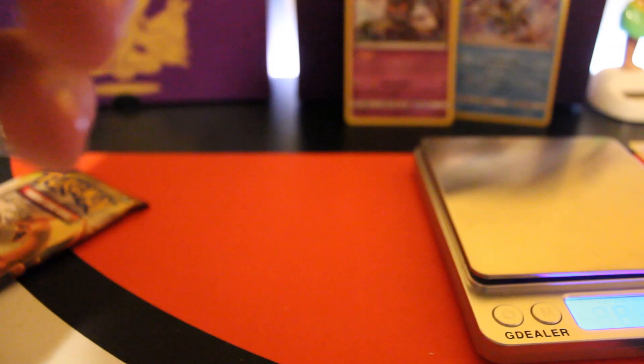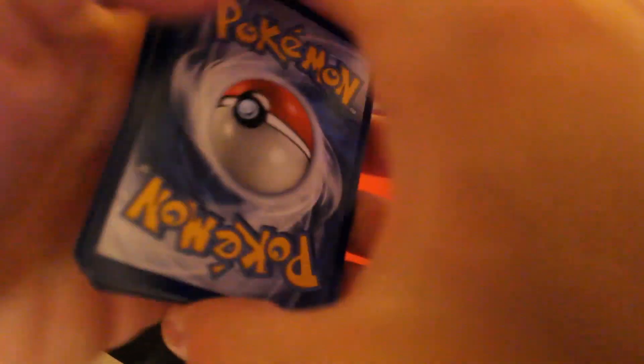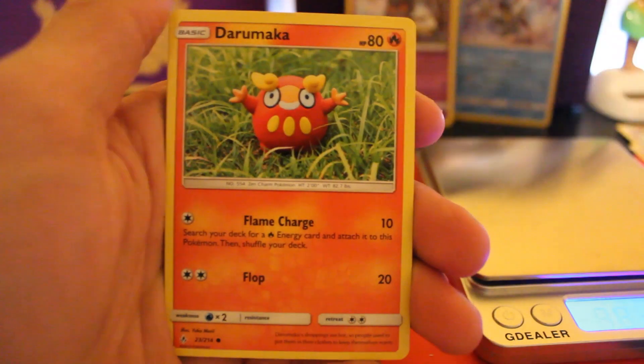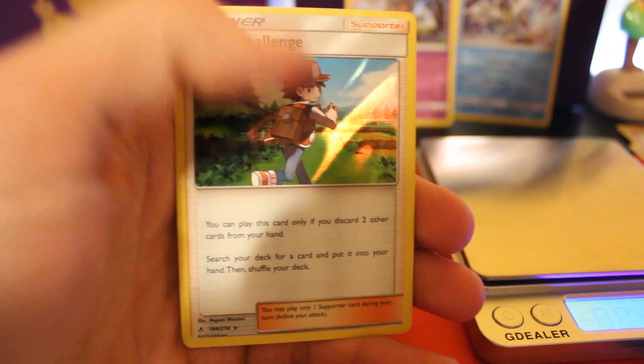Is Weezing the card that's actually really good for like certain decks? I think that's it. Alright, last pack — the Charizard art one — weighing in at 21.83. Not that it matters. We got: Fairy Energy, Golbat, Metapod, Torcat, Turtonator, Sandile, Salandit, Koffing, Alolan Diglett, and the rare is a Red Challenge holo. Beautiful card.